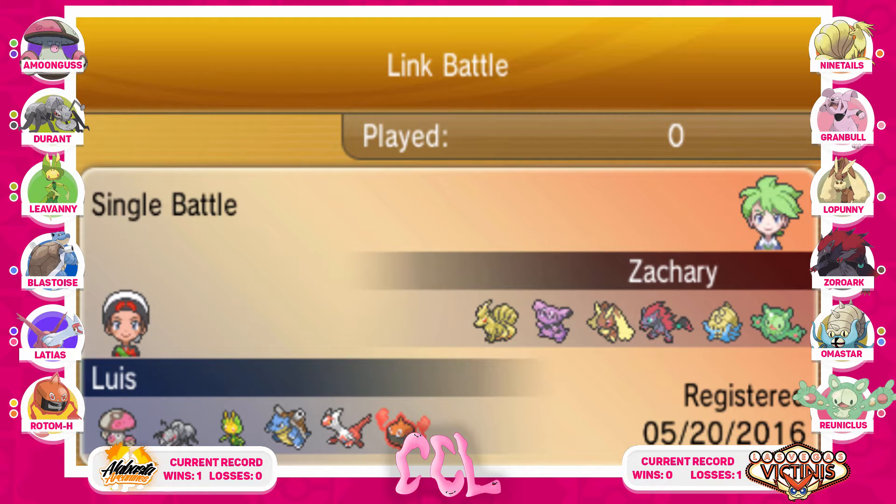Welcome everyone, Ace here. Today we have the CCL Season 2 Round 2 match — my team, the Alabaster Arcanines, versus Zack's team, the newly dubbed Las Vegas Victinis. You guys saw in the team builder how I prepared and what I thought Zack would bring. Looking over at Zack's team, I was pleasantly surprised — I figured he'd bring the Mega Lopunny, the Zoroark, and the Reuniclus, and also the Suicune and Landorus-T. I was happy to see he did bring those, and he also brought the Ninetales, Grimmsnarl, and Amoonguss instead.